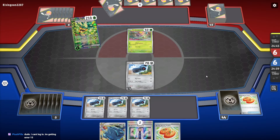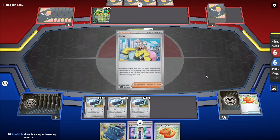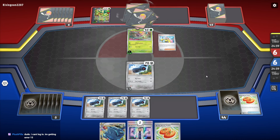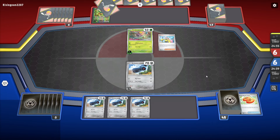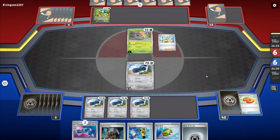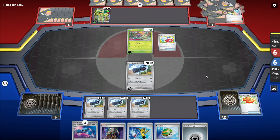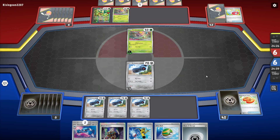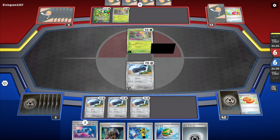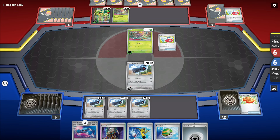Why did I attach it to the active? Oh, because it's not getting knocked out. Anytime I try to put in a GLC list or an expanded list, it's like 23 cards. Yes, we can play GLC, we can play expanded. But it's about finding the GLC and expanded cards that actually work in Twinleaf right now, because they're slowly adding cards.